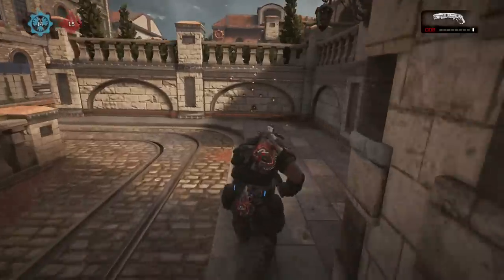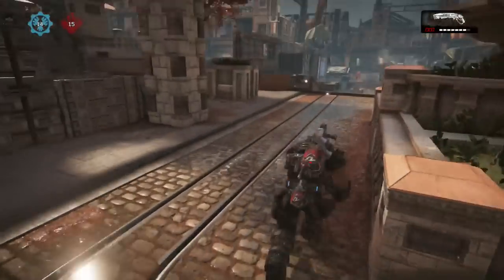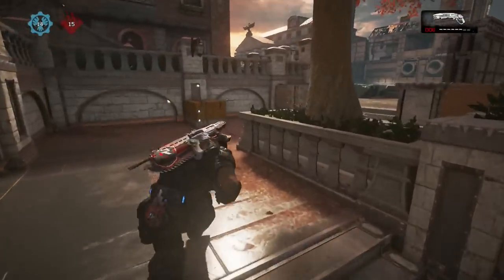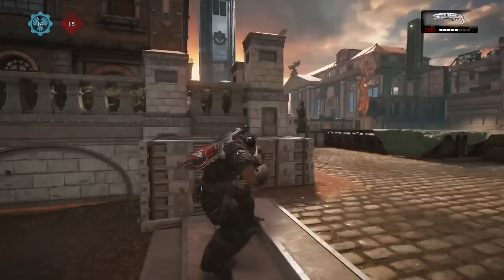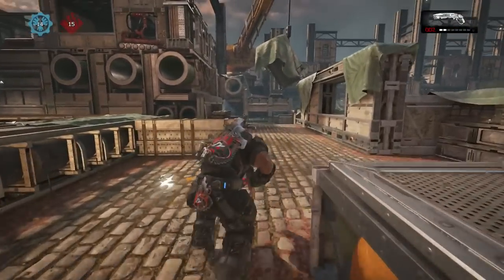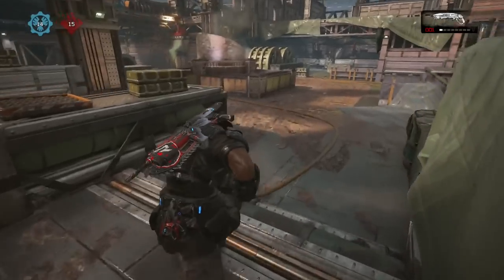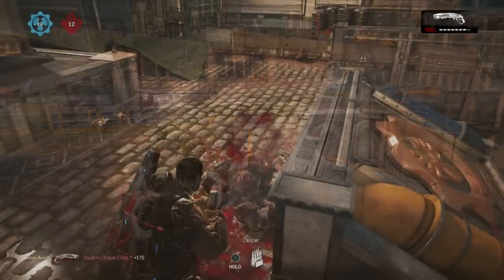You shoot in the transition of pressing A, so it's like you're pressing A and shooting at the same time — a split second right after you press A, you shoot. Your shot comes out while you're running, and you just hold the A button down so your character continues to run. That's the up-A.